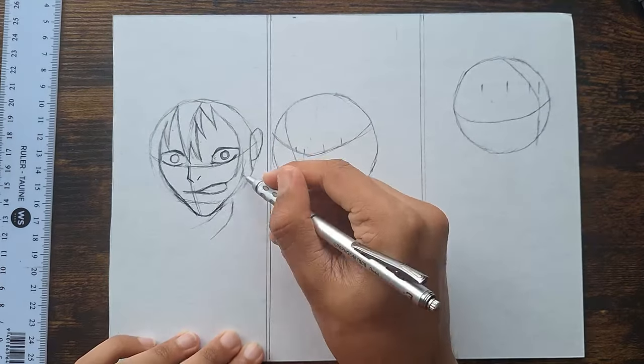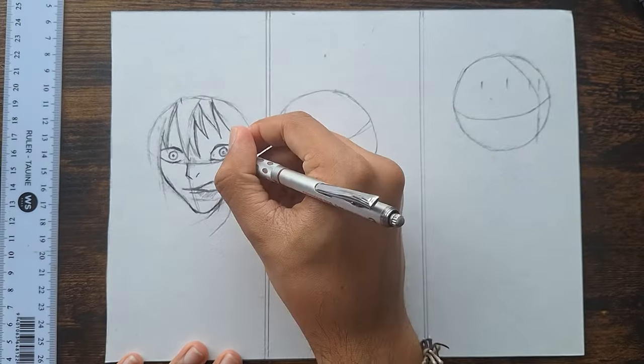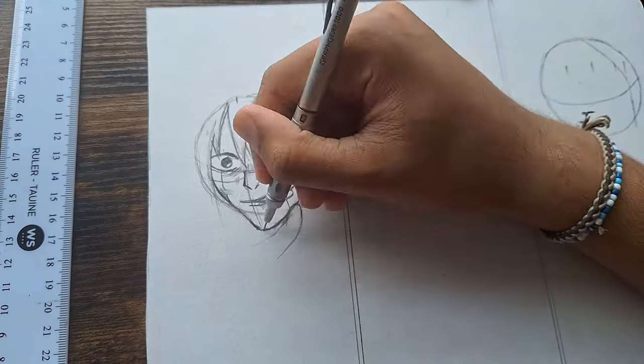Did you know Mojito's name translates roughly into the short phrase 'true human'? Which doesn't make sense as Mojito is a cursed spirit. It's interesting, isn't it? Anyways, as you can see, it's finally starting to look like Mojito and not some frog poking its tongue out.